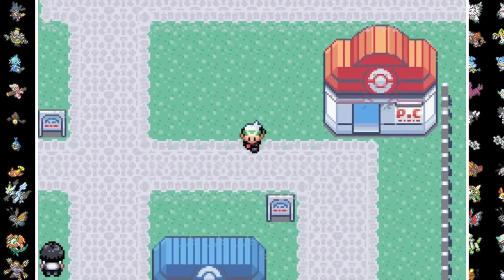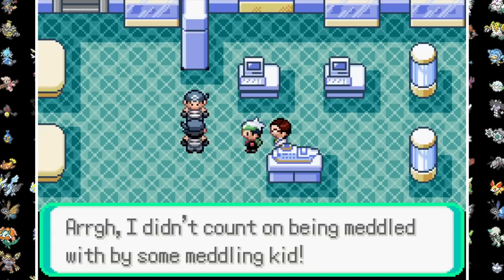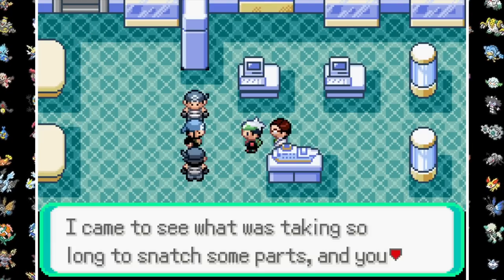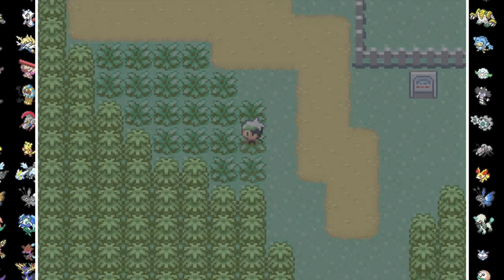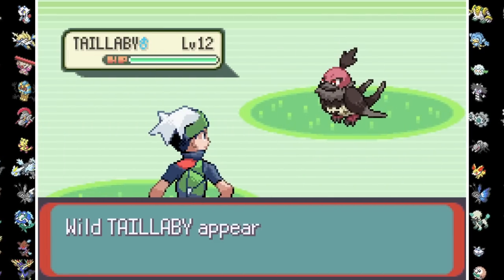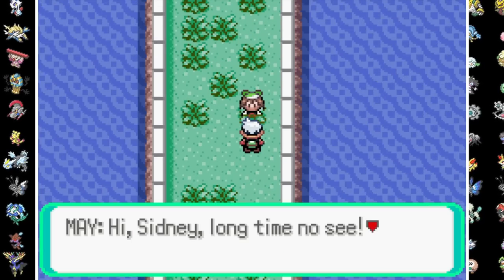We hitch another ride with Briny over to Slateport where Team Aqua is once again up to no good. After bodying some grunts we're introduced to Archie, the leader of the Water Cult. Now that Captain Stern has the Devon parts, we can head for Mauville. On Route 110, we run into our next team member, Shady the Tailabee.